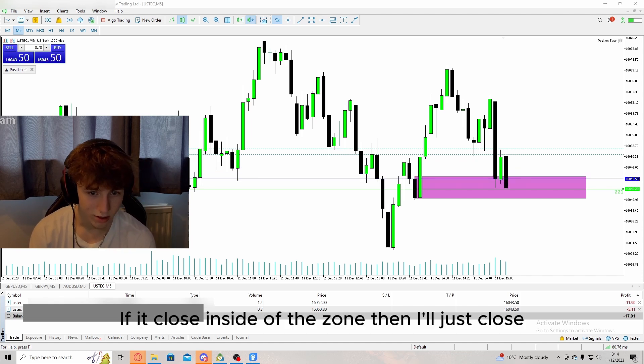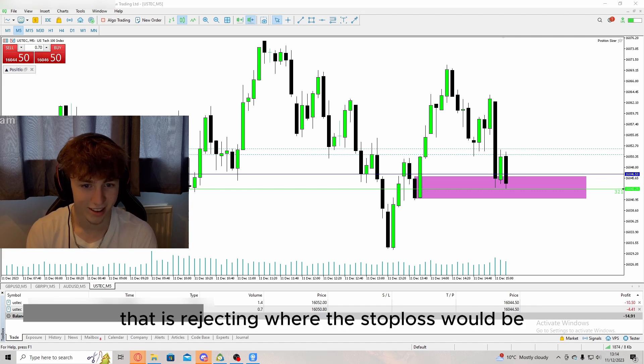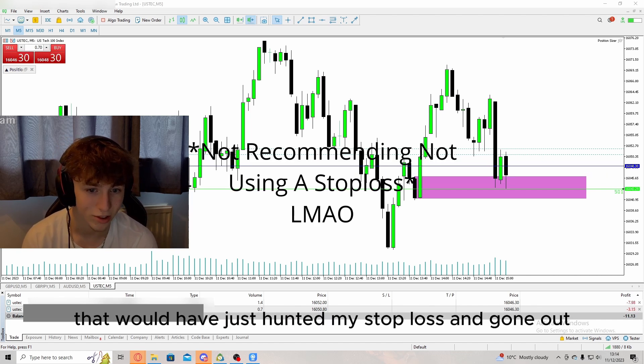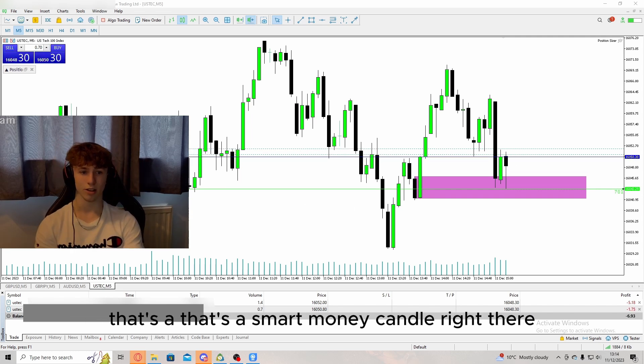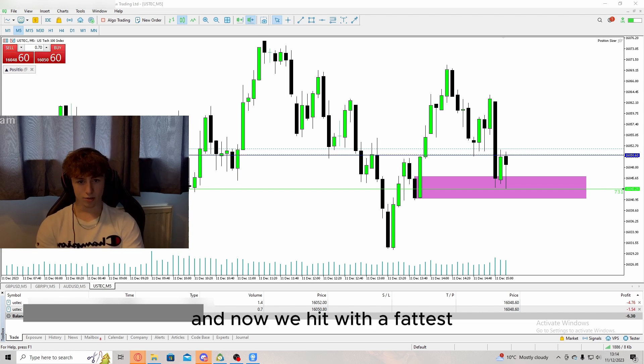If it closes inside the zone I'll just close the trade. It's rejecting right where the stop loss would be, but I don't have one in right now. See, that's why we don't put a stop loss in — that would have just hunted my stop loss and taken me out. That's a smart money candle right there. And now we're hit with a fast rejection.